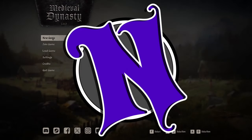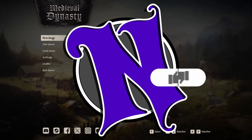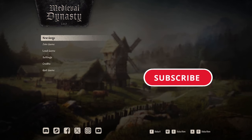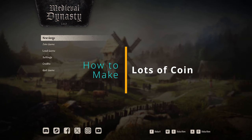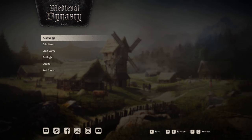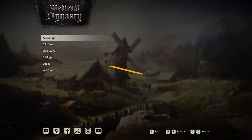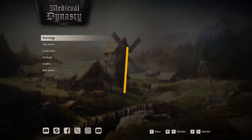Hey folks, Nass here with a little money-making guide for you in Medieval Dynasties. I'm going to show you on day one — so if you're starting a brand new game, even if you're not, you can come back and use the same method — how you can make a nice chunk of coins. You can also get an additional 30 kg weight limit added to your inventory, plus some bonus material towards the end, so make sure you watch the whole thing through.